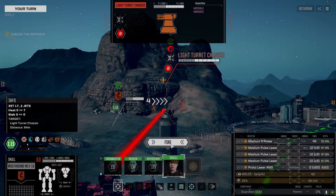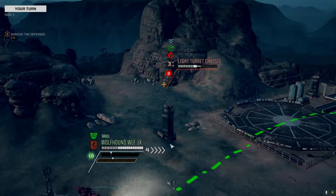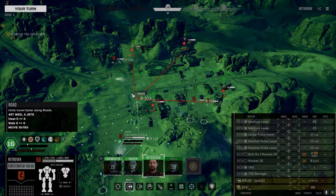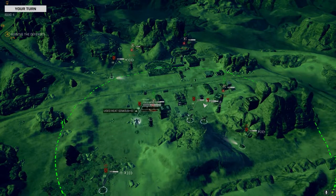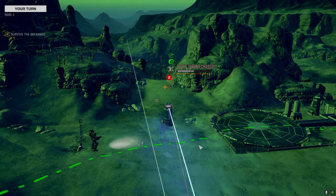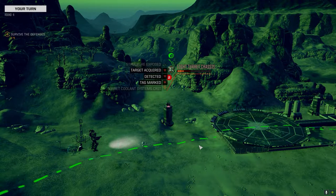Let's fire on this turret. I'm really glad I brought the Wolfhound again — it does have a significant amount of firepower. Let's move into here. I'm going to forget about this Flamer slash Machine Gun turret for now — probably a bad idea, but we're going to go after this guy again. Is that enough? No. Good damage, though.